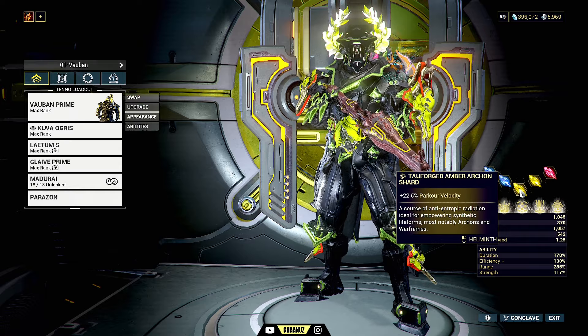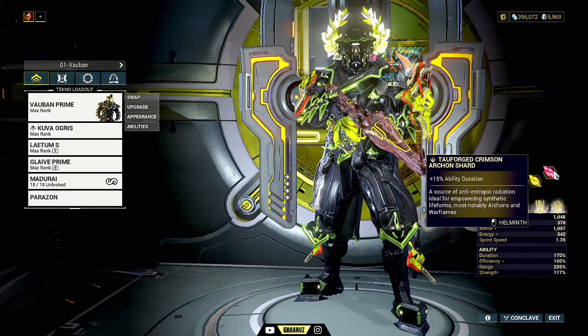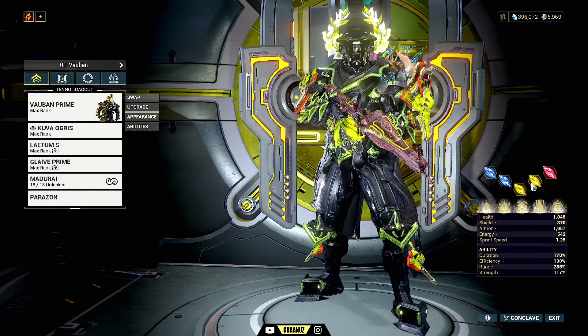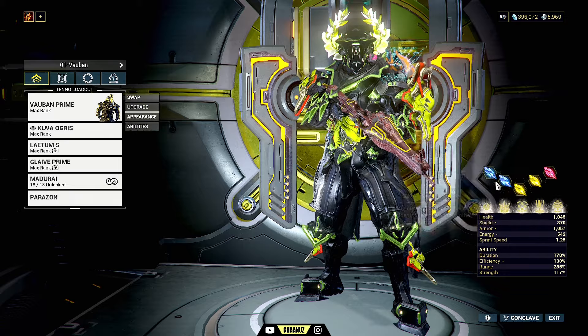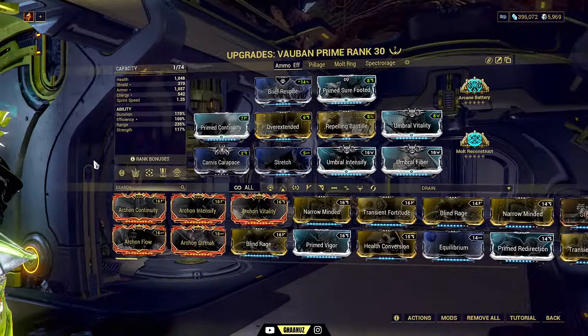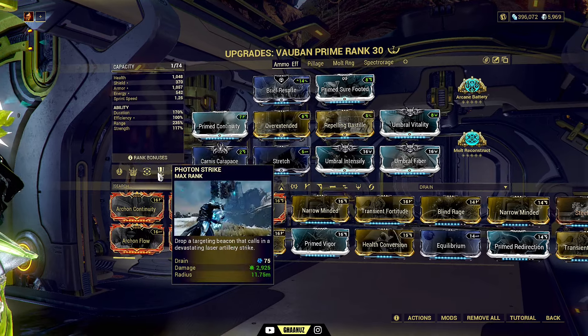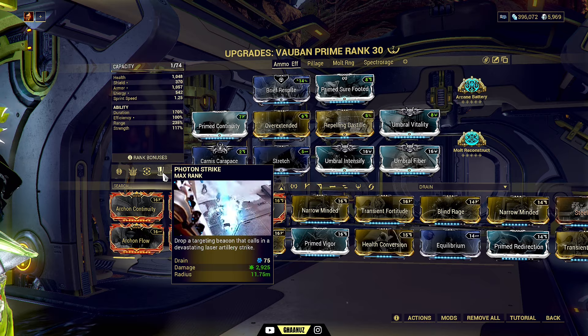One tauforged shard for ability duration. Normal versions will still do the trick, but this is the maximum squeezed output you can get from shards applied this way. Coming to the helmet, I have it applied on the first ability. You can apply the helmet on the third ability — sometimes I like to watch photon strike, I just enjoy it.